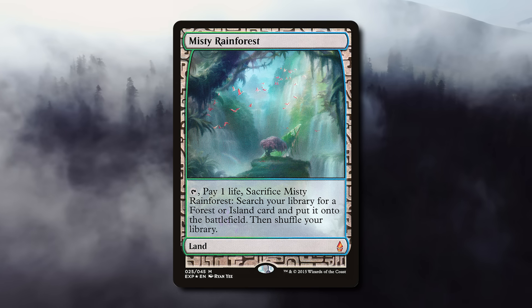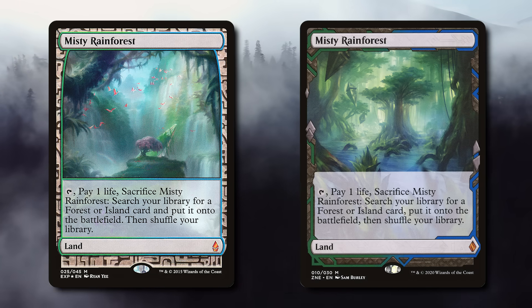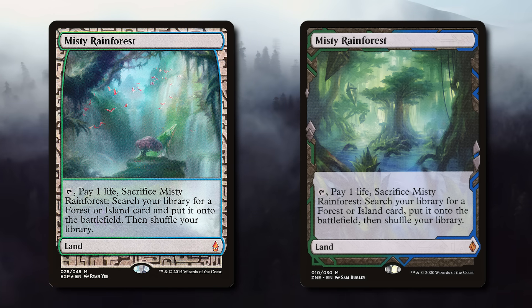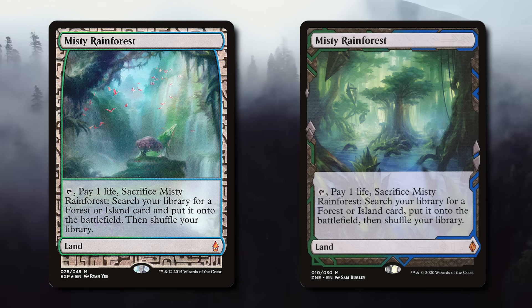This has always been the case ever since they introduced special alternate foily fancy treatments — Zendikar Expeditions, for example. In that case, Misty Rainforest is a Mythic, as is the Zendikar Rising Expedition version, but the Zendikar Rising Expedition is approximately a tenth of the value — around $40 versus $250 — because Zendikar Rising Expeditions were way more common despite both being Mythics. Frames, weird treatments, buy-a-box promos, alternate arts, different languages — there are all different things that make some cards rarer than others.